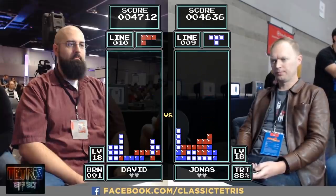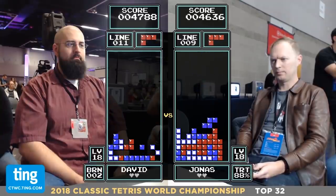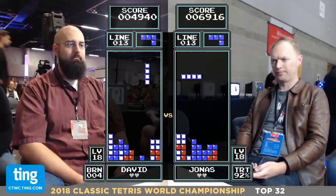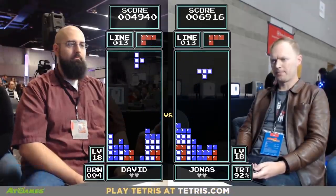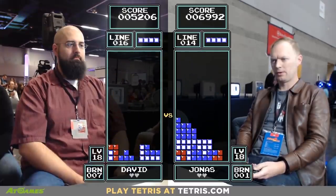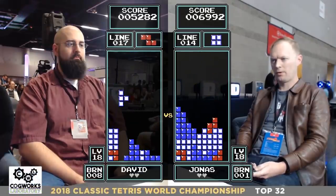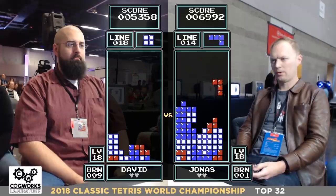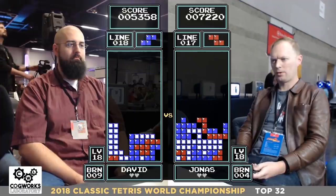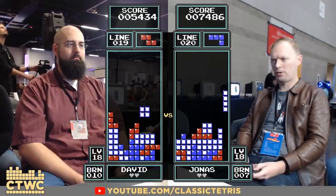I'm not sure where the score difference is, actually — I don't know if we have a score differential. Very neck-and-neck right now. Jonas pulls ahead by one Tetris. David's forced into a bit of a center wall situation. We'll see if he builds it up — now he wants to transfer his wall back to the right side. Solid play from David. They are hyped on the main stage, you guys.